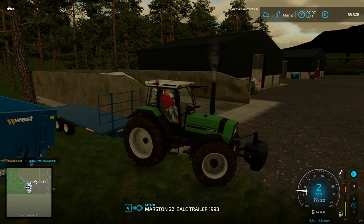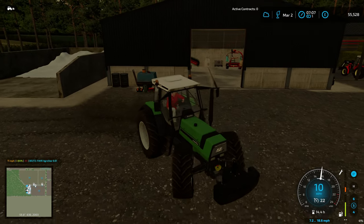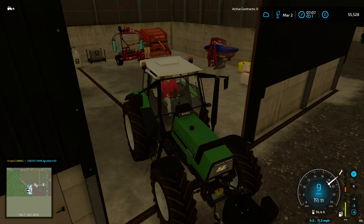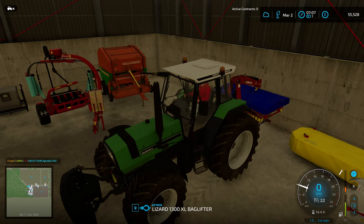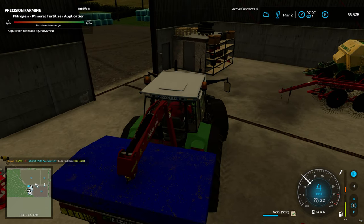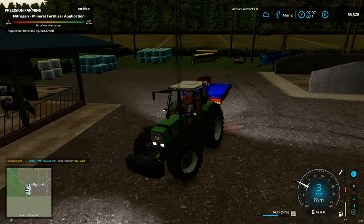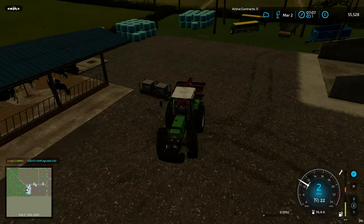Welcome back to Maple Farm. It's the second of March — we're in the middle of March — and we've realized a bunch of our fields need lime, particularly the grass pasture area where we've been doing the zero grazing. We've obviously mowed that a lot, and it does need lime before we use it for feeding the animals. We've also got milk, slurry, and manure to sell to clear everything out before the busier period of the year.